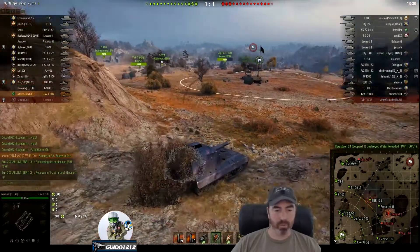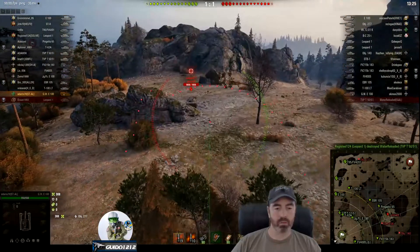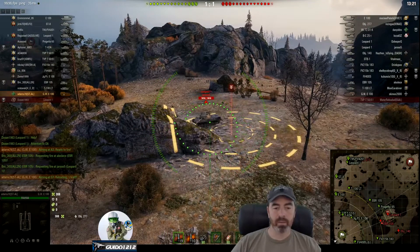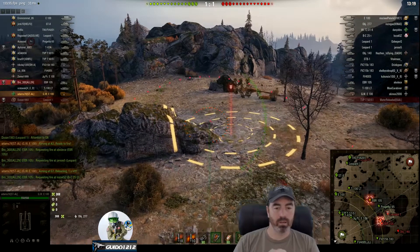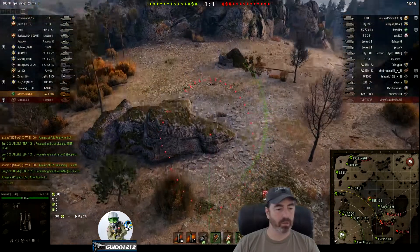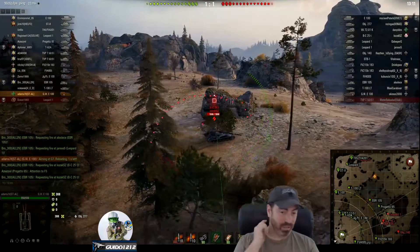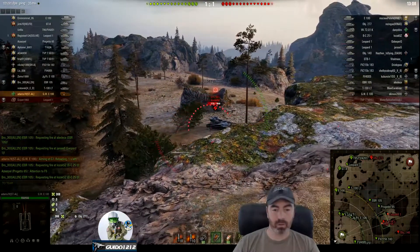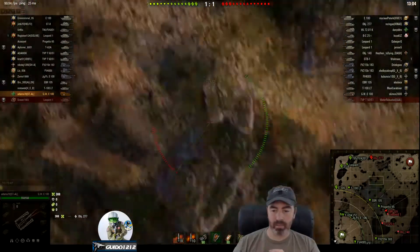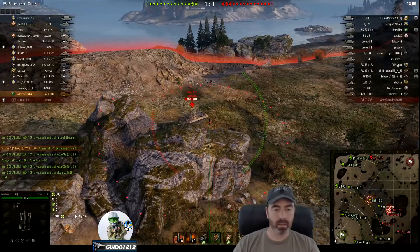I've never really seen anybody use this arty spot, and he's on a downslope, which kind of goofs up the arc a little bit. There's a nice soft tank. That was a direct hit, my friends — when it doesn't explode like that, that was a direct hit. Nicely done. Still using the G-view, so it looks like he's a fan of that. I've never noticed it kind of wrap that marker around like that — that was very interesting.